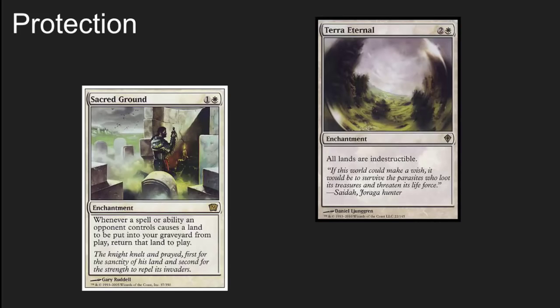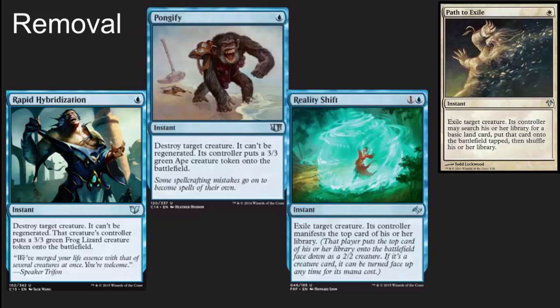This deck has some specific cards for protecting those lands. Sacred Ground and Terra Eternal are two great cards there — it means you're not going to get hit by Armageddon; your lands and your creatures are going to live. Additionally, this deck is clearly tuned to beat decks that are trying to beat you on commander damage. It has a lot of one and two casting cost removal, which is very important in a more competitive environment.